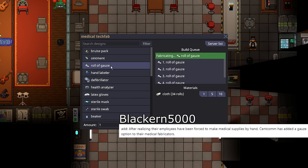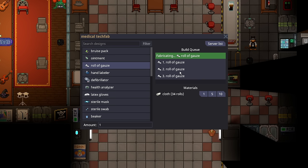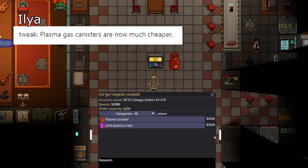The medical tech fab can now make rolls of gauze with two rolls of cloth. You can still craft these by hand, but the tech fab lets you craft multiple at a time and is significantly faster than crafting by hand.